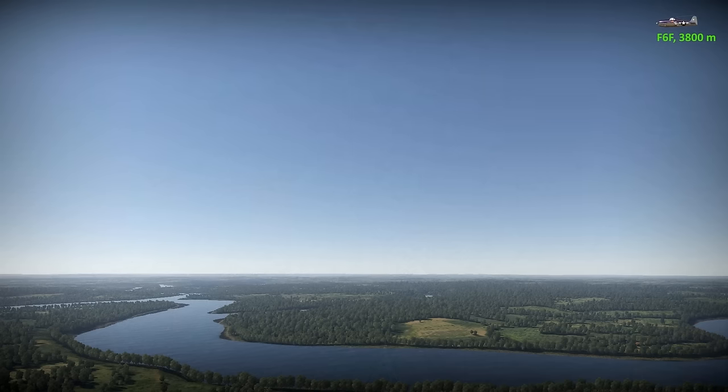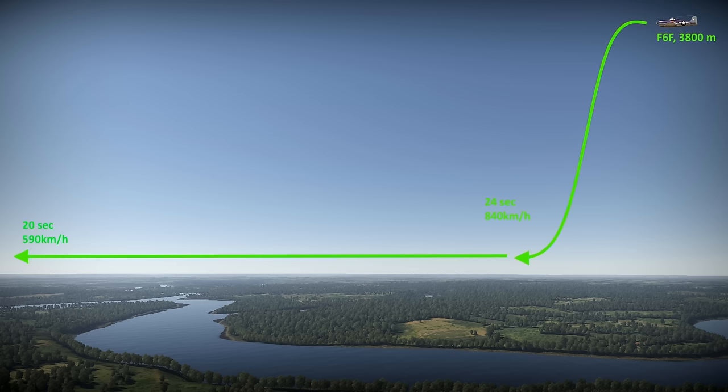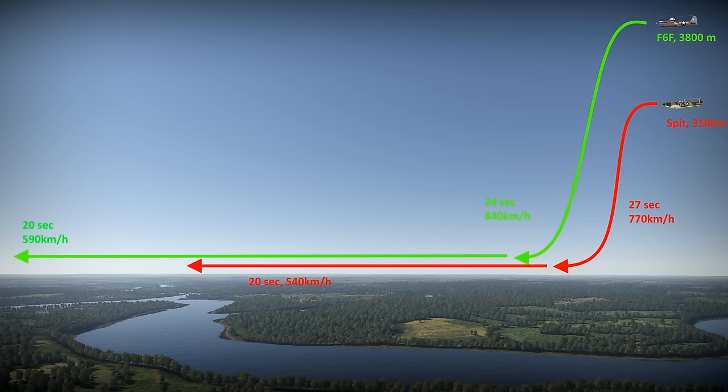I ran some tests. In a dive from 3800m with a starting speed of 170 km/h, the Hellcat reaches 840 km/h in 24 seconds before it has to level off. After another 20 seconds of leveled flight, it's still doing 590 km/h. Diving from 3100m with a starting speed of 180 km/h, the Spitfire reaches 770 km/h before it has to level off after 27 seconds — taking 3 extra seconds to reach low altitude, despite having a shorter distance to dive. After another 20 seconds, the Spitfire is doing 540 km/h. There's no doubt the Hellcat would have escaped the Spitfire in a dive.